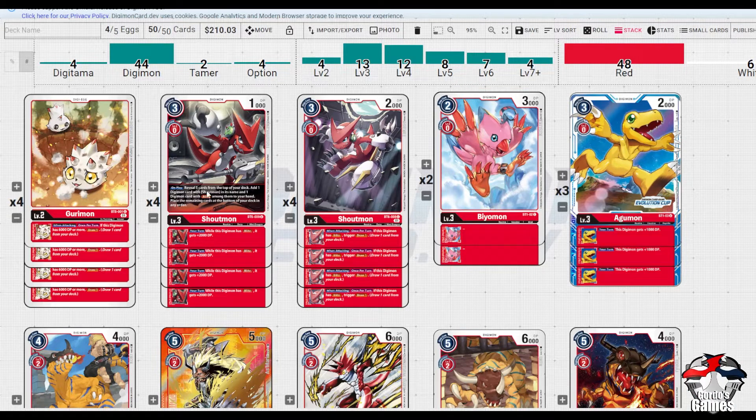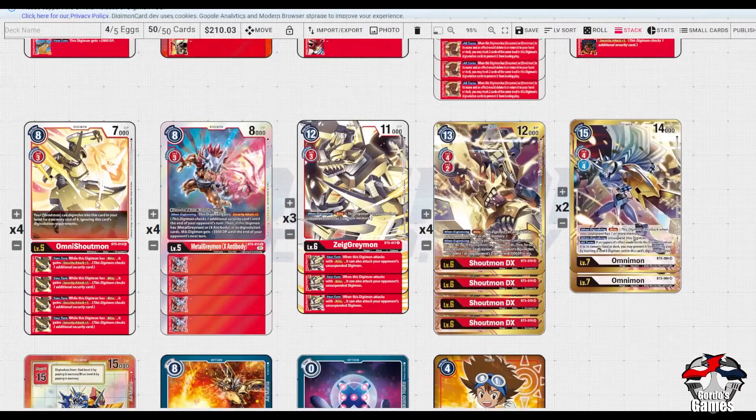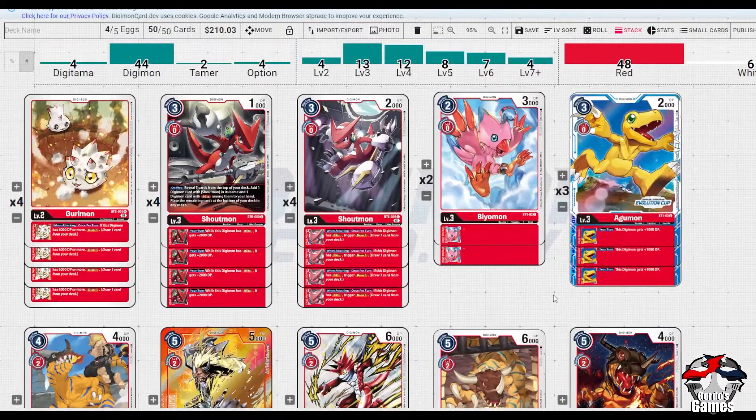Moving on to draw power - we run all Shoutmons. On play, reveal five cards, put them back on your deck and add one Digimon card with Shoutmon's theme and one Digimon card with Blitz. It allows you to set up your hand very well. You can add things like your other Shoutmons, your Omni Shouts, your Z Greymans, Shoutmon DX, Omni ones - it gives you the flexibility to fetch the missing piece.